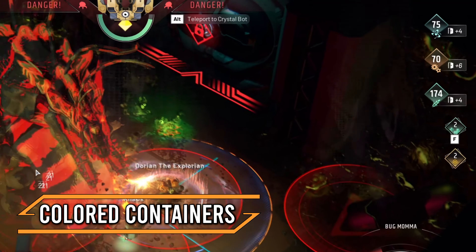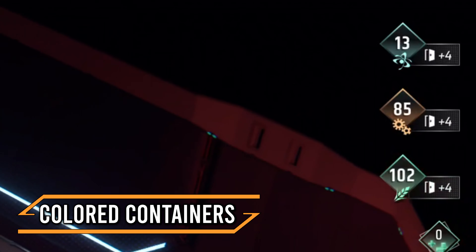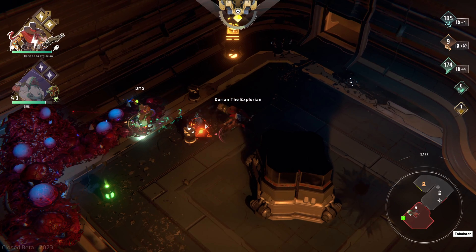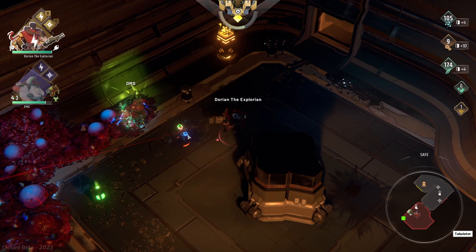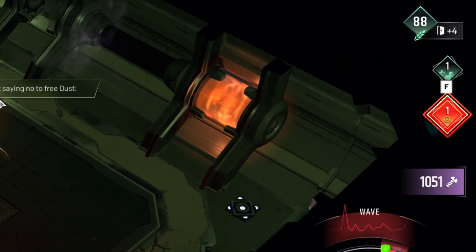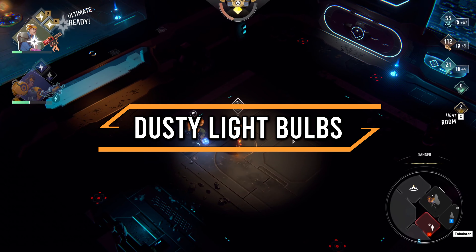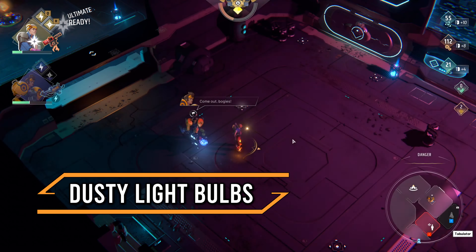We start off with a simple but effective tip regarding the acquiring of resources. Useful materials can be obtained through opening doors but also by smashing up specific highlighted containers, which in rare cases have more than just your typical resources like dust, chips, and mementos. Dust is used for lighting up rooms, which unlocks the dark areas on the minimap showing every incoming enemy.